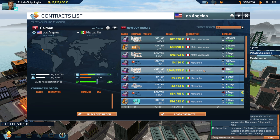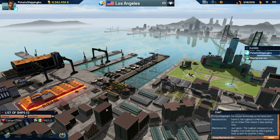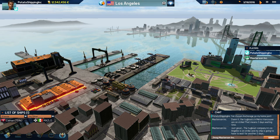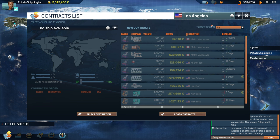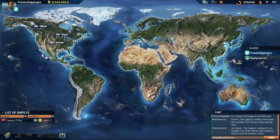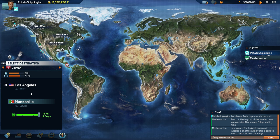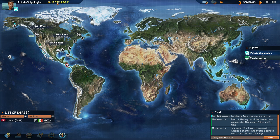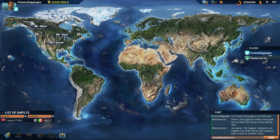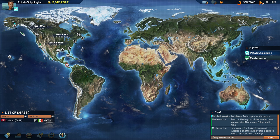We'll take all these contracts and go at full speed — cast off! We're going to lose money per day for one late contract, but we're only losing about 100,000 per day so we should still end up with around 800,000 euros profit total. It's still a worthwhile trade. We lost 139,000 in penalties but gained tons and tons of money overall, which is awesome — making around 1.5 million each and every time.